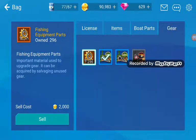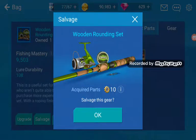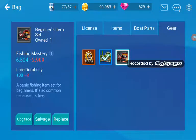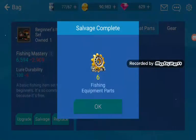Oh yeah, I also want to salvage some of the stuff. So this is the one I've got equipped and I also got another one of that. We get gears from salvaging. I think you use gears to upgrade stuff. So this is my beginner's fishing rod, I could just salvage that.